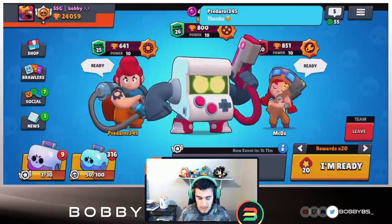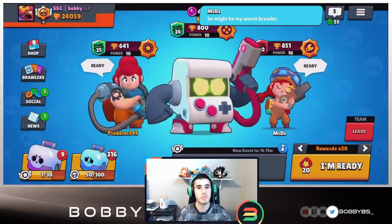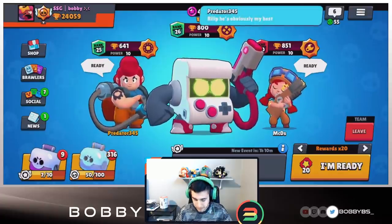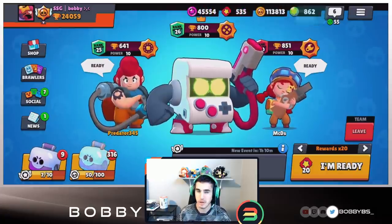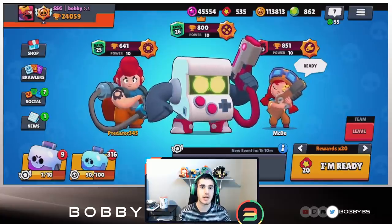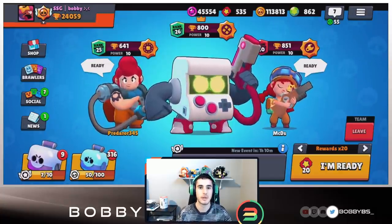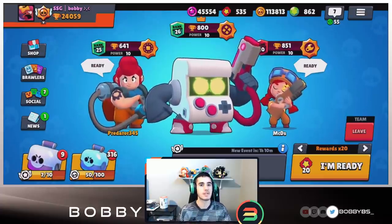We're gonna start off with 8-Bit, Pam, and Jessie. The reason being three turrets — that's like three body blocks almost. You also get the health from the Jessie turret, and 8-Bit is obviously just super good. This is a dominant comp. We're gonna bet 20 tickets, do two games, and go for max time each game — over six minutes. I have no communication with these guys so I'm just hoping they know what to do. Let's jump into these games.